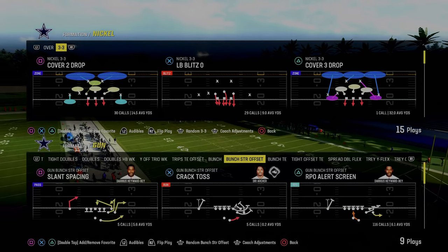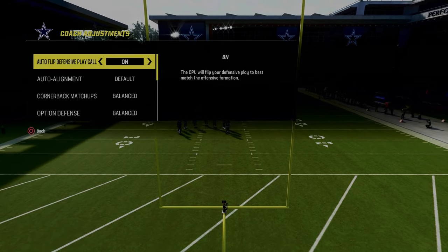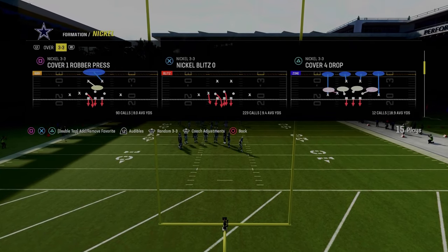Coming in at number two on our list is the play Durham out of the Gun Bunch Strong Offset formation in the New York Jets offensive playbook. We're going to show you why this is one of the best passing concepts in all of Madden 24.